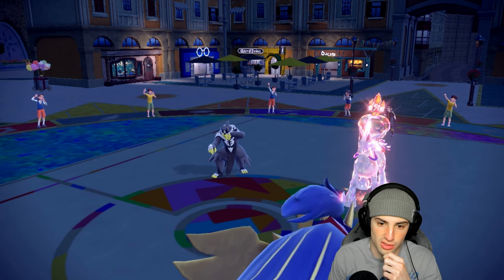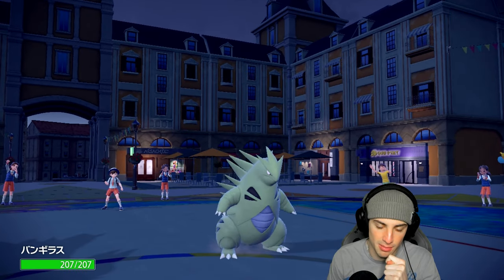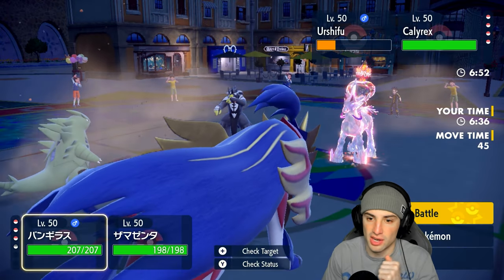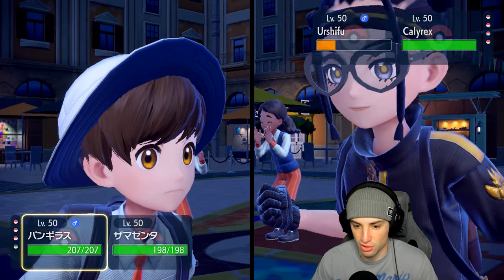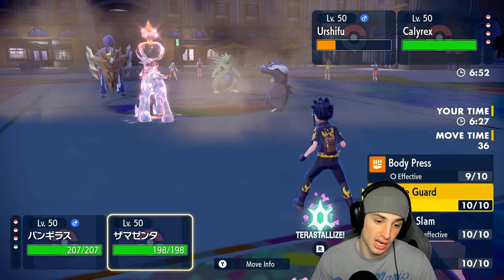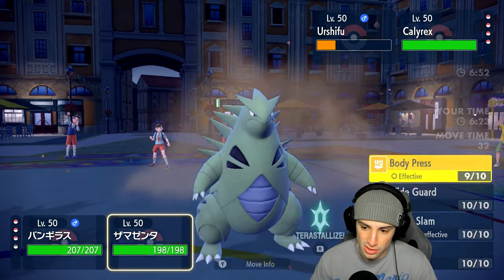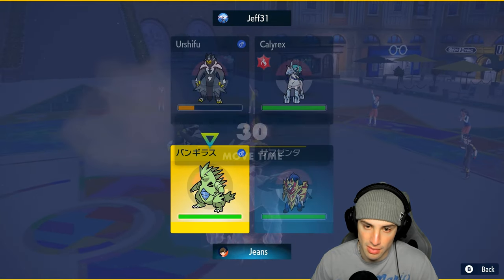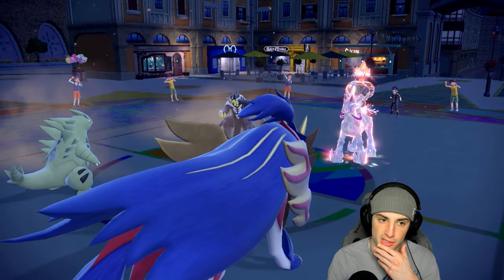We might as well go into Excadrill and throw some Rock Slides across the board. I swap in Tyranitar and we get the Buffet chip damage going. Tougher news for us that Trick Room goes through — we probably should have made that read because that is what I was scared of. I should have just gone for Trick Room instead. I'm going to go Rock Slide here.